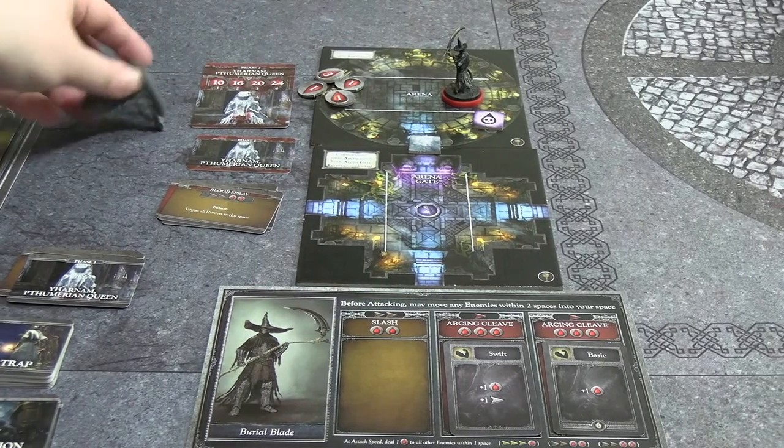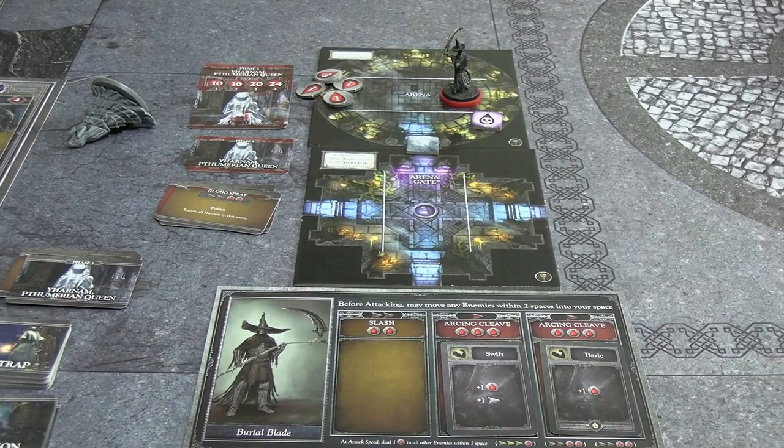She hits me first for two damage, leaving me on two health. But my four damage goes through - that's exactly ten total damage, enough to kill Yharnam the Pthumerian Queen with two turns to spare. Victory, though there were probably some rules mistakes along the way.